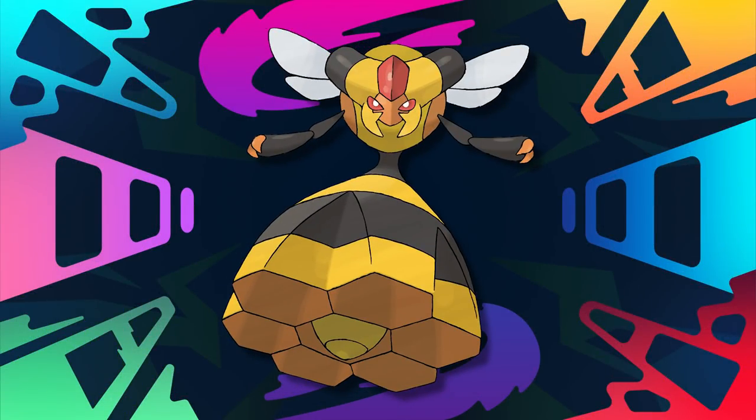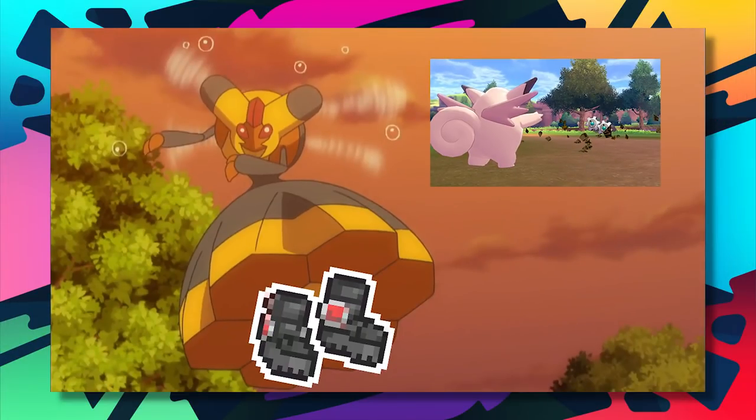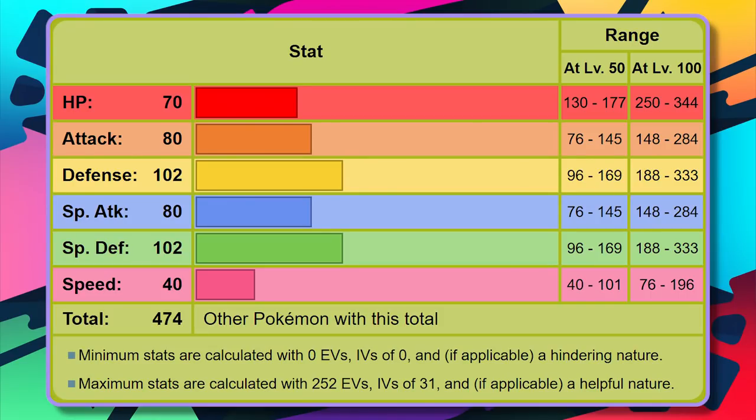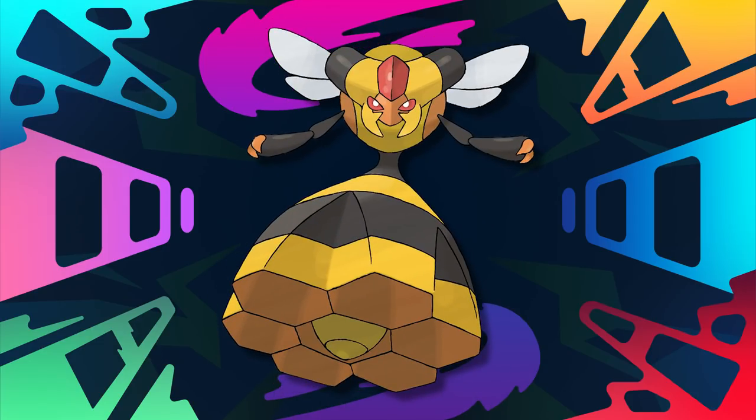Starting off at number 10 with Vespiquen, the first of a few flying/bug types that will appear on this list. Vespiquen stole this spot from the next Pokémon on the list thanks to its access to heavy duty boots in Sword and Shield, which saves it from taking massive damage from stealth rocks — without those it would have definitely been at number nine. Its stats paint a picture of defense: base 102 in both defenses is really solid, though base 70 HP isn't great for bulk, and its speed isn't great either. With the ability Pressure and those defenses, it becomes clear that Vespiquen is something of a stall Pokémon — it has Toxic, Pressure, and Roost.